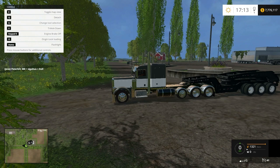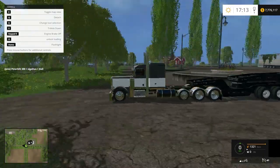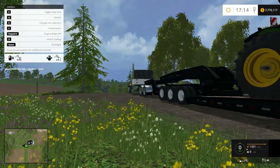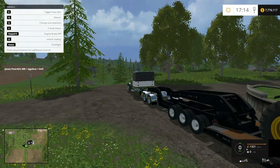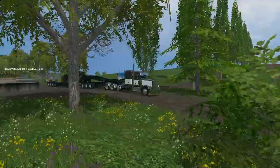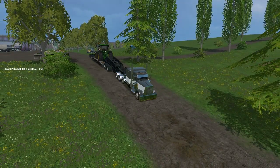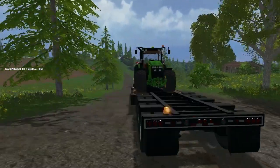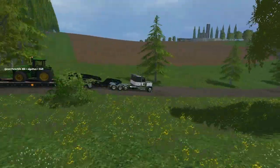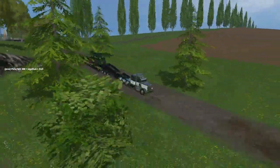Unlock loading — lock loading, there we go. I'll slide the trailer back into the lock. Raise the trailer up and turn on the engine brake. We've got a beacon on the back, and sweet — we've got lights! We have reverse lights too. This is probably going to be one of the best trailers that's come out to this date. You can also unhook the dolly and hook it directly to the fifth wheel on the tractor itself.